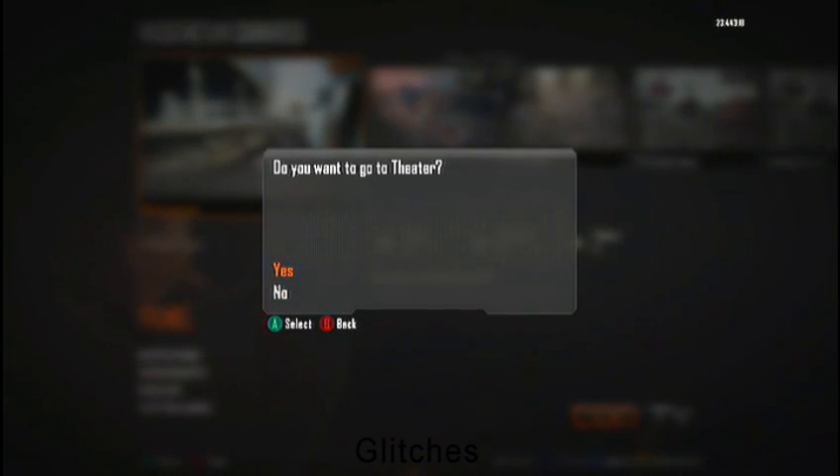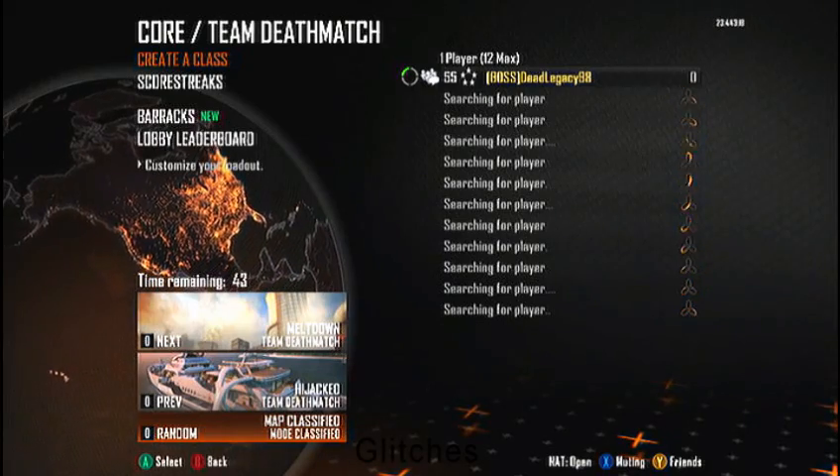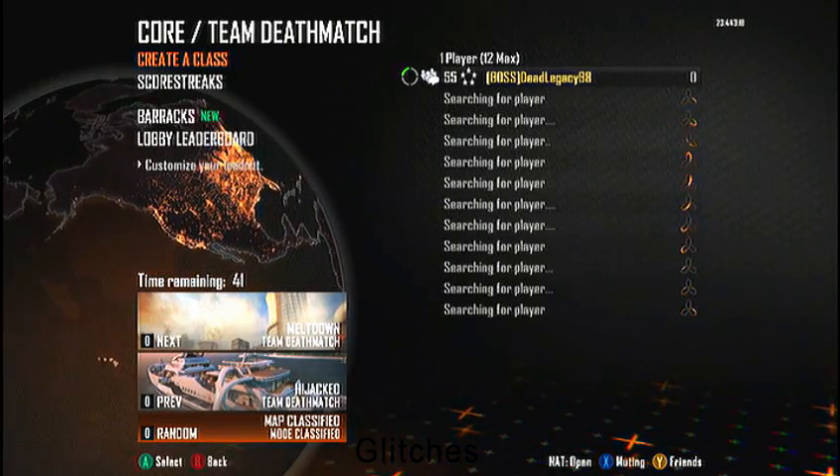Click any clip you want to, and then it should say do you want to go to theater mode? And then click B and A at the same time.